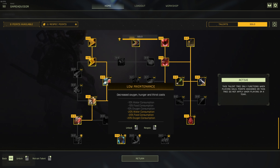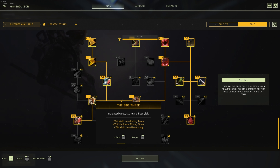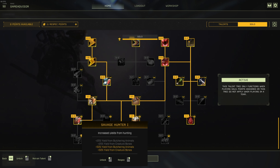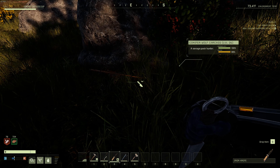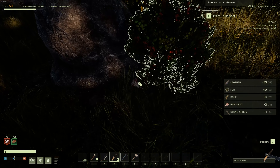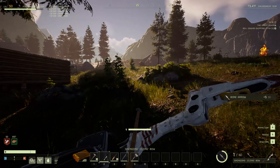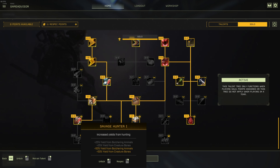We've also got down here some water, food, and oxygen consumption reduction, which is nice for mission purposes but pretty much worthless in open world. We've got yield from felling trees, mining stone, and harvesting, which covers all three of those talent categories, making it a particularly good talent. Now the reason I actually put points into Savage Hunter is because I use a bow and I wanted the extra bones from animals to craft bone arrows and save time on the overall mission. Again, not a necessary talent — it's arguable if it's even good — but I like it.